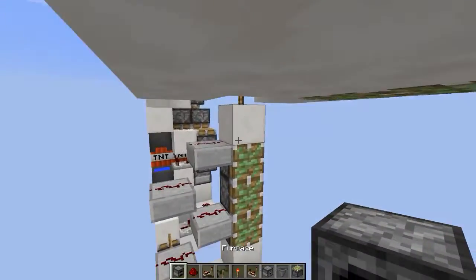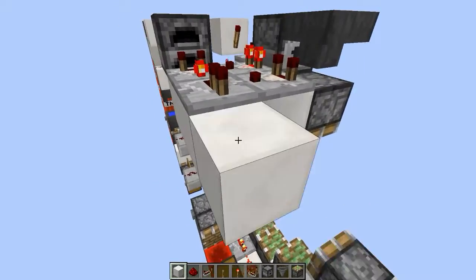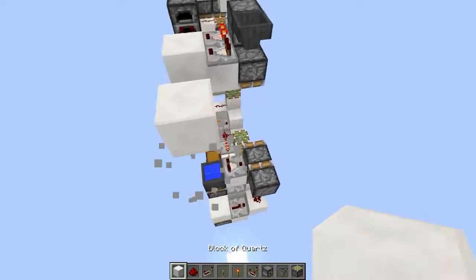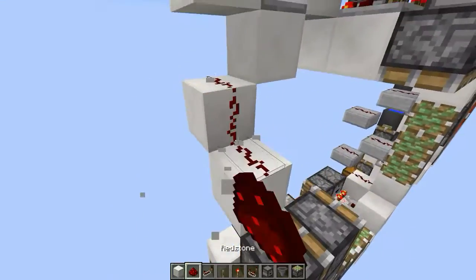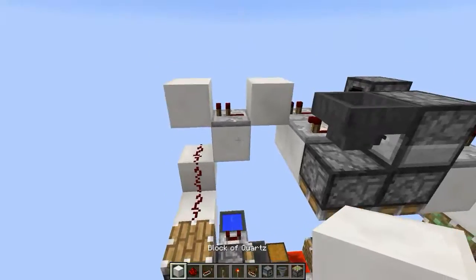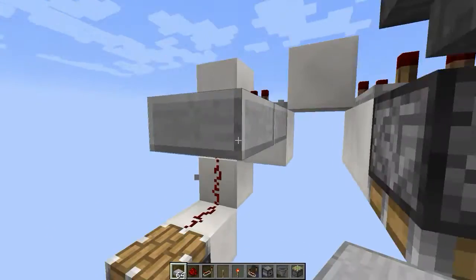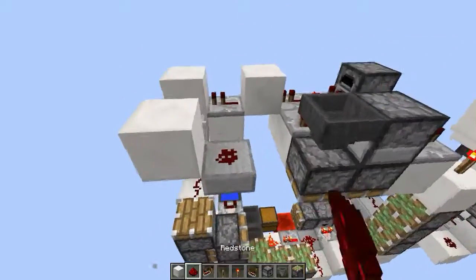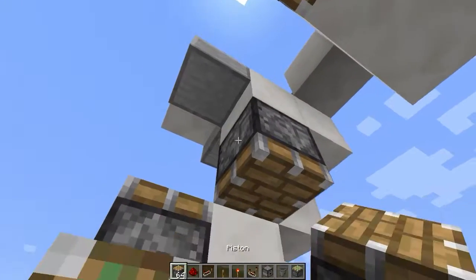Get your second furnace and place it right here with any item inside. This will be a falling edge monostable, and that goes into redstone dust like this. You will need an update piston right here, and also half slabs right here. Put a three-tick delay repeater here, into a block, into redstone, more redstone there, and another update piston here.